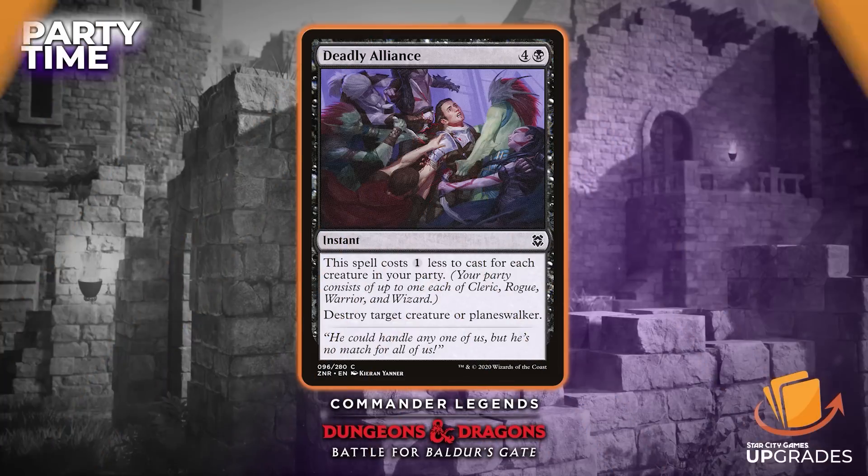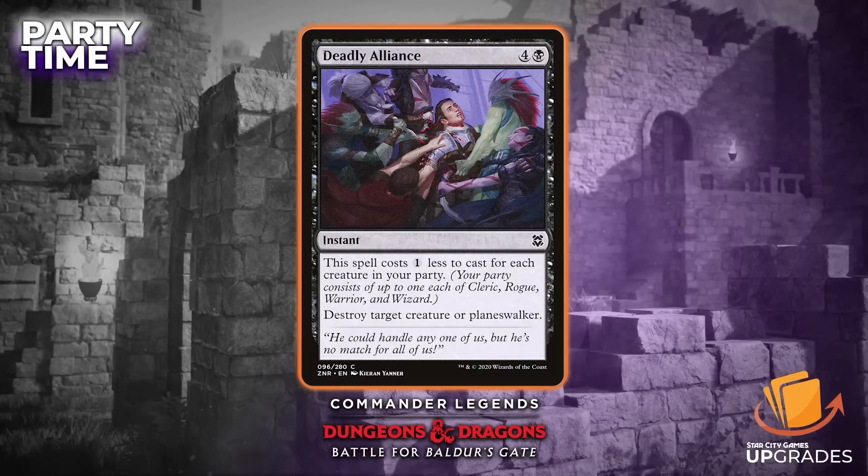The next one is Deadly Alliance, from Zendikar Rising. This cares about your party. It's four and a black, instant, common. The spell costs one less for each creature in your party, and it destroys a target creature or planeswalker. So it could be a one-mana instant destroy target creature or planeswalker if you have the full party. In this deck, one-mana removal is going to be really relevant.